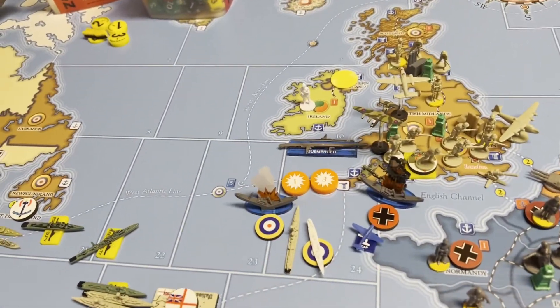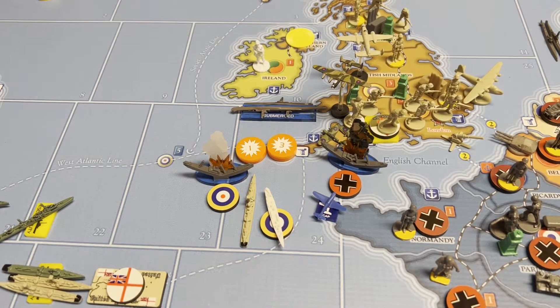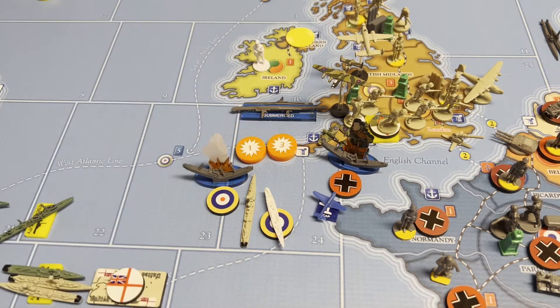In C-Zone 24, there was some naval combat. Germany came out with subs, surface ships, and aircraft, and they took out the British — I think there was a fighter on Maritime Air Patrol and some surface ships. Then they convoyed for $4 in that zone with the remaining subs. That didn't take place in the battle. On the ensuing British turn, they came out and cleared the German surface ships that remained, along with a couple subs.